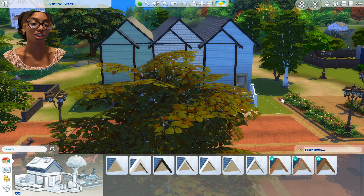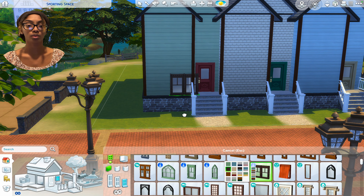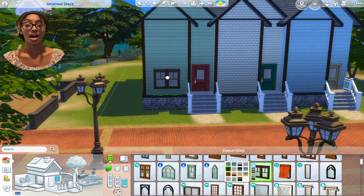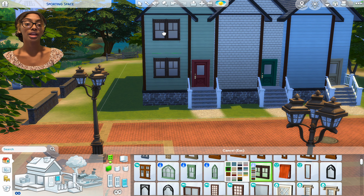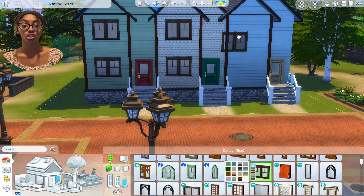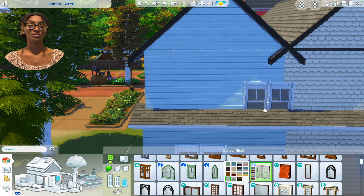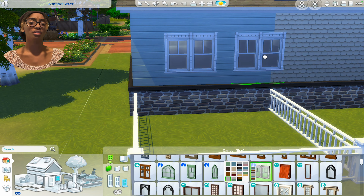We'll add a little gravel path or something leading up to each one. I know it's ugly but it'll all look better once we add paints and everything, so stick with me. As for the back, I was thinking what if each home had their own fenced-in little area — like they each had their own backyard. I feel like that would be really cute. Nothing too big, because they are kind of sharing this space.